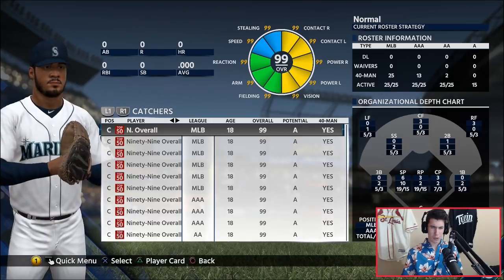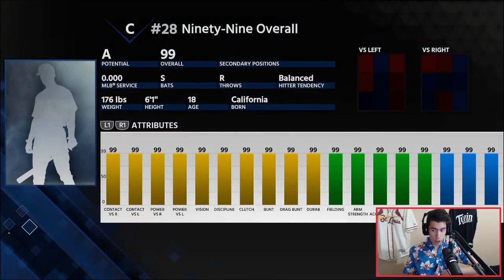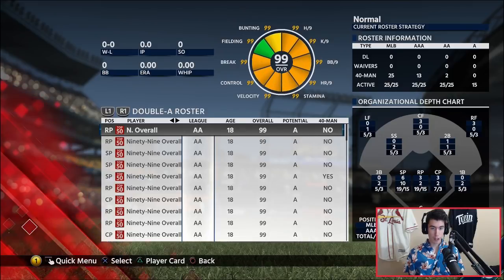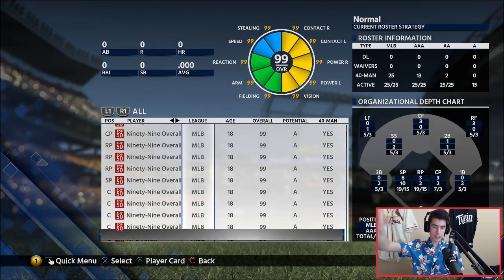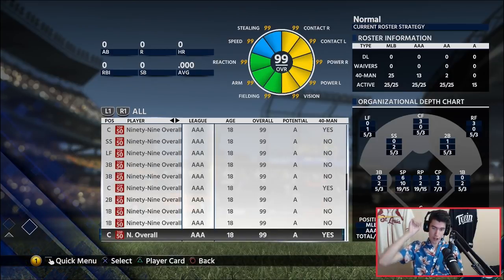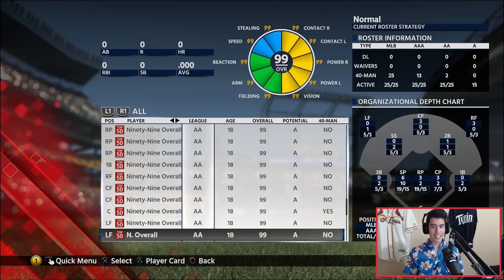Let's go ahead and go to catcher. You can see 99 stats across the board for everything — he's 6'1", 18 years old, 176 pounds, switch hitter. We got first base, second base, and all that good stuff. You can literally see every single player on the Mariners, including the minor leaguers. All of the players are 99 overall. I'm excited to see how they do.